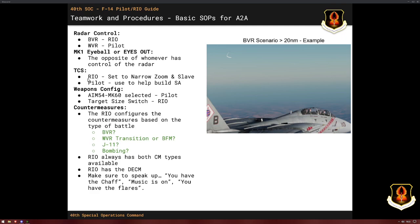For the TCS as a RIO, it's super helpful to set it to narrow zoom and slave mode. This allows the television camera system to follow the radar, and you can use it on the VDI and the RIO display to look at an enemy as he's coming towards you — determine if he's launched a missile, what direction he's turning, can you identify them. TCS in wide mode, based on how DCS renders things, is not a very helpful mode — which is opposite of real life.